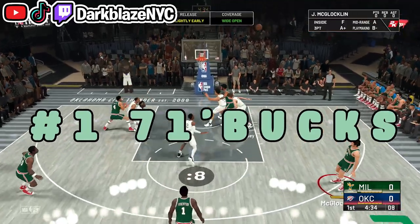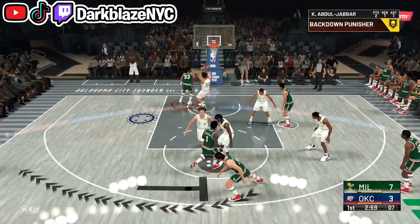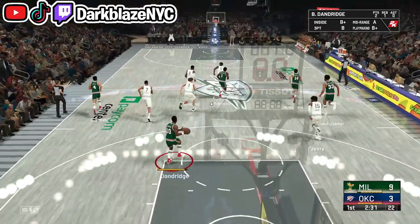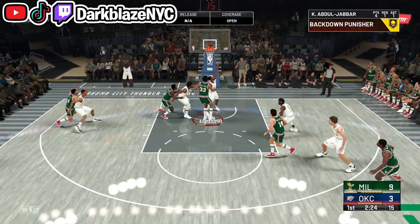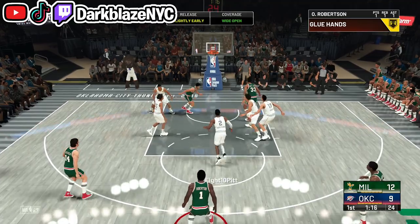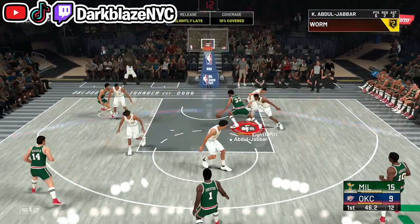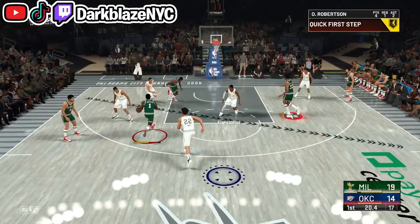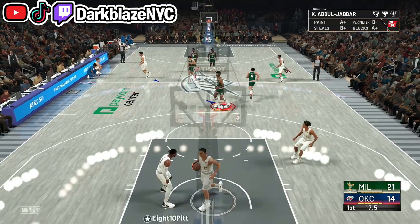The number one on the list is the '71 Bucks — I bet a lot of you are surprised because this is a historic team, not current. But nobody is stopping Kareem on this squad — he's the number one scorer all-time and he is OP. The only person who could really slow him down in tier 3 is Wilt Chamberlain, but people don't really use that team. This team has a total package — you got Oscar Robertson, the Big O. He's 6'5, he's got Quick First Step on Gold, a nice dribble animation, and he can do the hook shot with post takeover. He grabs rebounds and can score — you could score at least 60 points with this man.